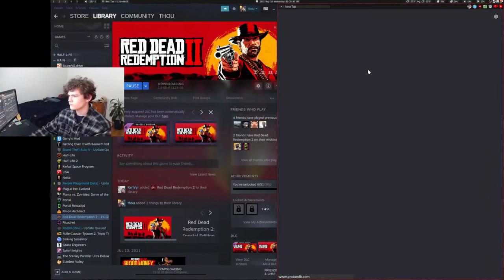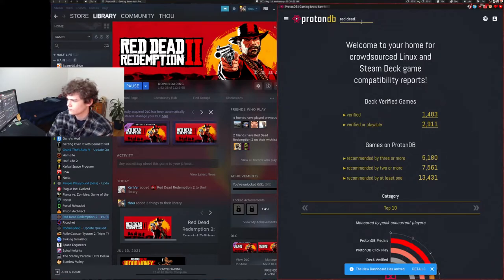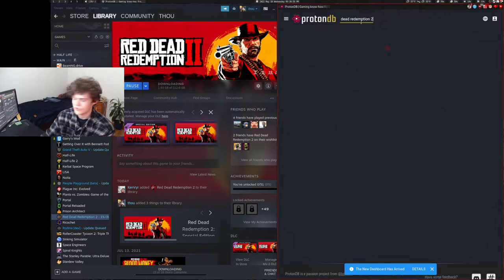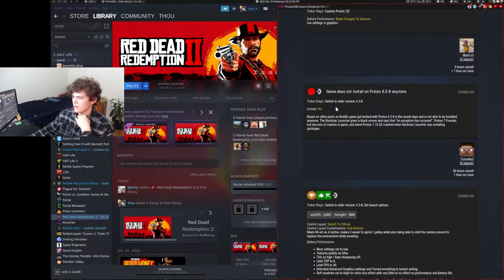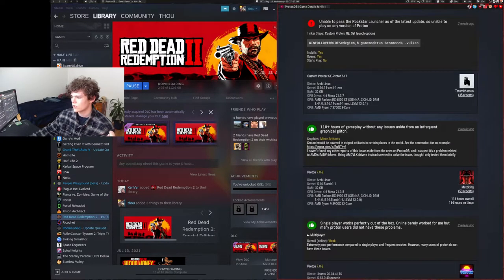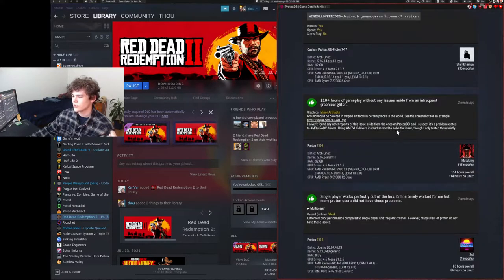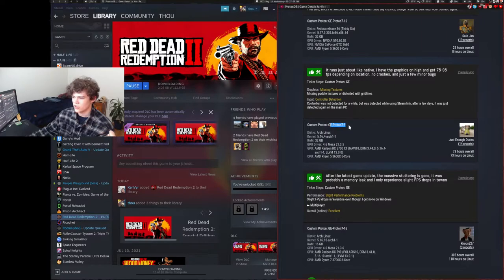So I'm excited. According to ProtonDB — it's taking a minute to load, probably because I'm downloading this. Redemption is a weird word to spell. So according to ProtonDB, it doesn't run great on a Steam Deck, but of course you don't really have access to Proton GE on a Steam Deck. Scrolling past all the Steam Deck reviews — as you can tell, it works. Infrequent graphical glitches. With some tinkering. Wine fullscreen. And it looks like it's best to run it on GE Proton.